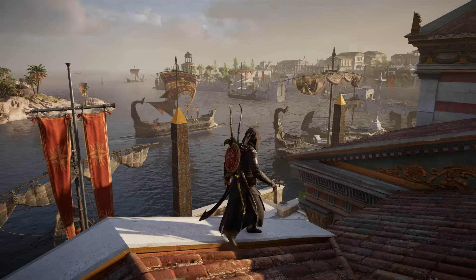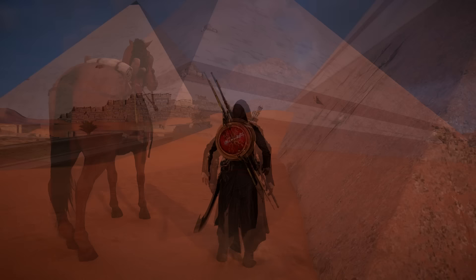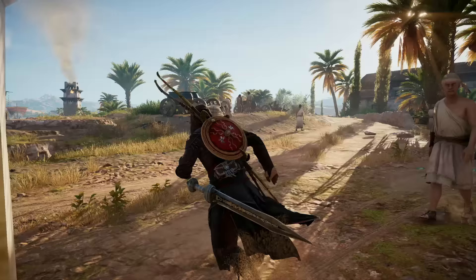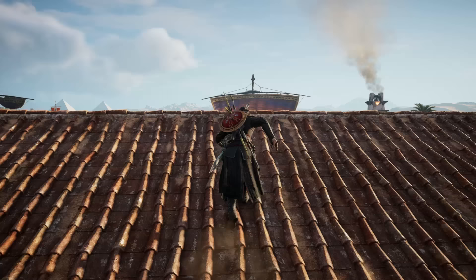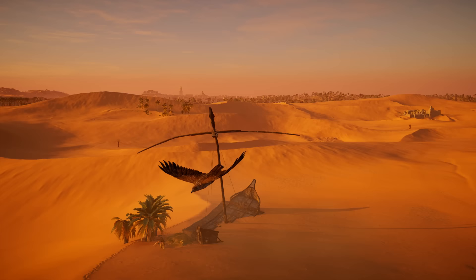One of the most significant and impressive aspects of the game is the attention to detail. The pyramids — one of the most recognisable structures in the world — are meticulously crafted in the game. The sheer size of the pyramids is breathtaking, and it's easy to see why they were considered one of the seven wonders of the ancient world. Walking through the tombs and solving puzzles to reach the treasure is a thrilling experience. The developers have also incorporated real-life historical events into the game, which makes it surprisingly educational and enjoyable.